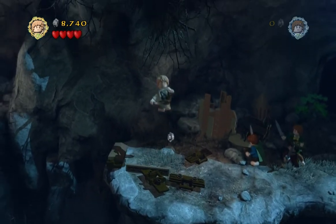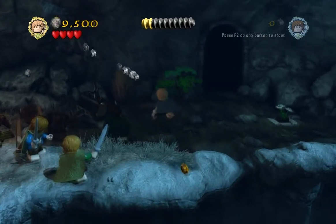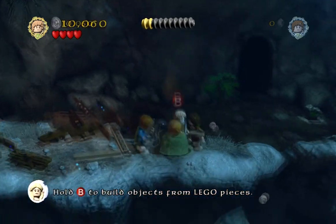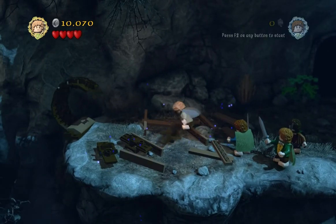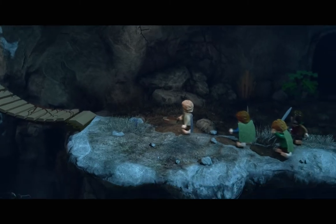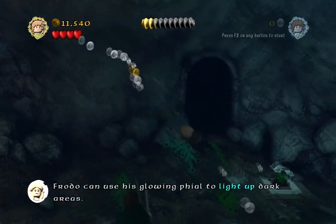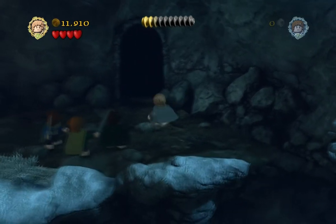I wonder if they've increased how many studs you have to get. Normally, as long as you are pretty good about clearing everything out, you can get the True Adventure, which is filling up the little corkscrew stud at the top. You don't have to get every single one most of the time, but it seems like you're requiring more this time around — at the last stage, I wasn't even close. When stuff bounces like this, it means you can actually build something — just hold B, or in the PlayStation version, O.